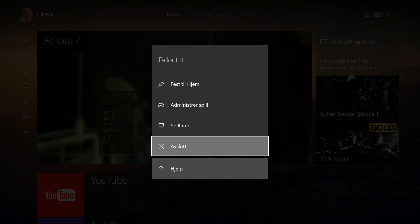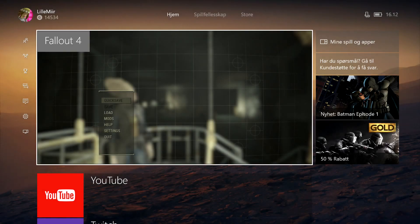Now I'm Norwegian, so weird pronunciations and stuff will be explained by that. Also why it says 'avslutt' — on your screen it will say 'quit' or something like that in your language. So you quit your game like that.